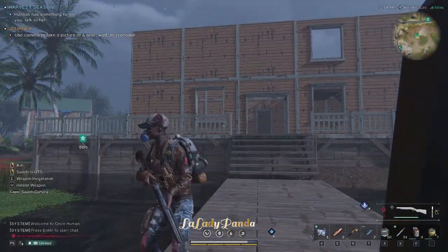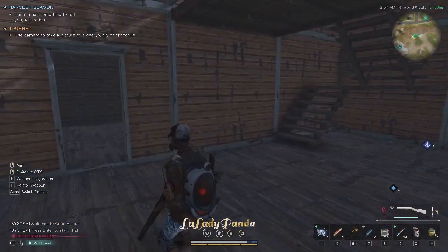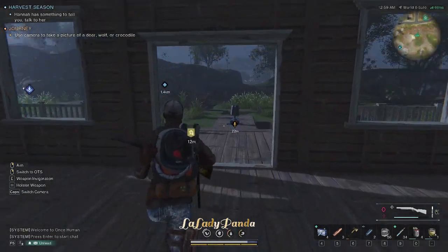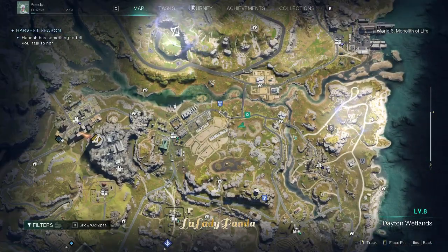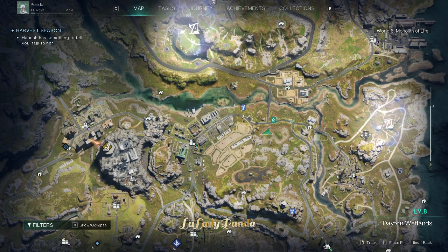We've started making our headquarters. This is our headquarters — I've been in charge of building. I decided I wanted to have a wraparound porch. It needs upkeep and repairs, but this is what we have so far. Let me show you the map. The map to this game is pretty big — this is where I live and this is my hive territory. We decided to live in the swamp.